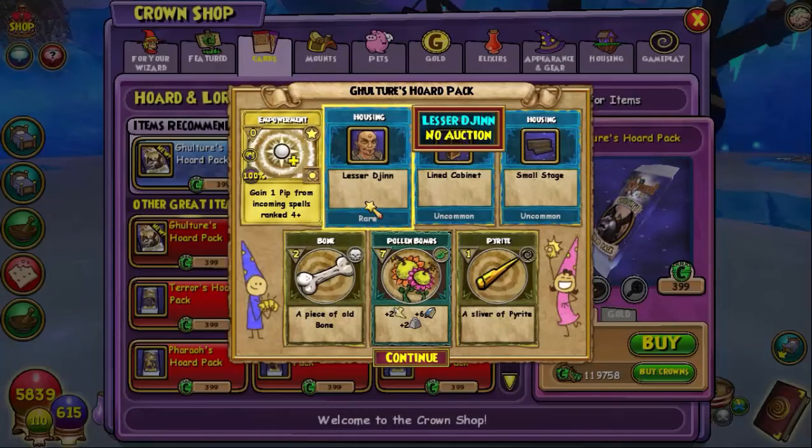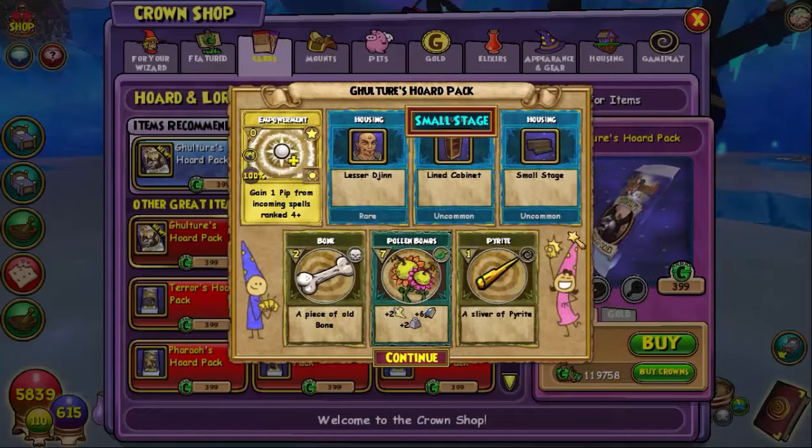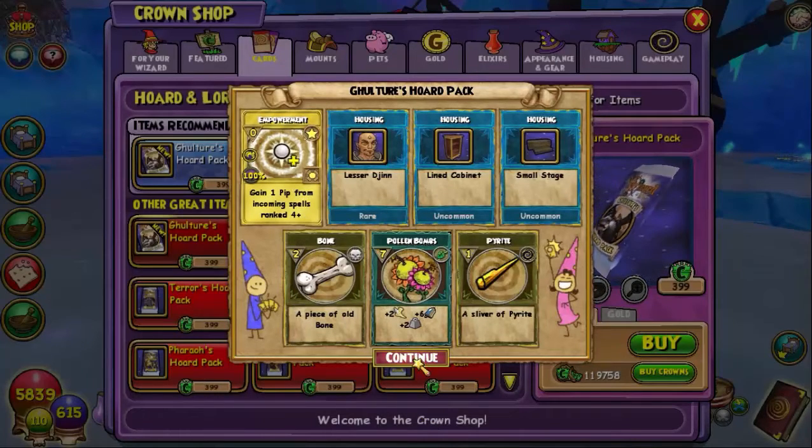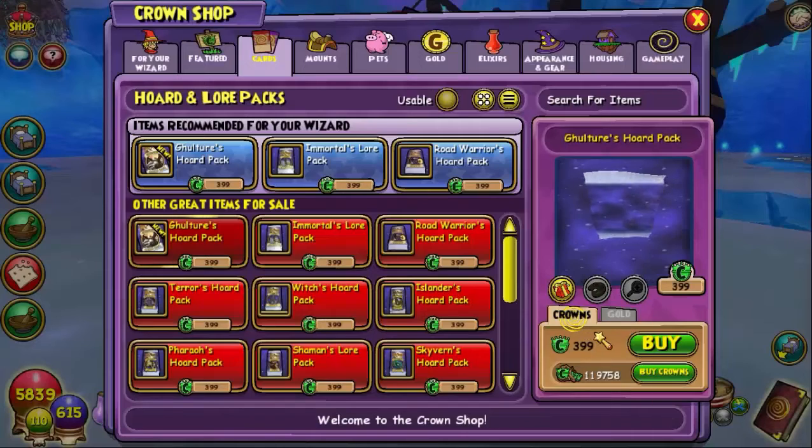Ooh, that's like a genie. Housing, treasure card, ingredient, and some pet snacks. Let's continue, guys.